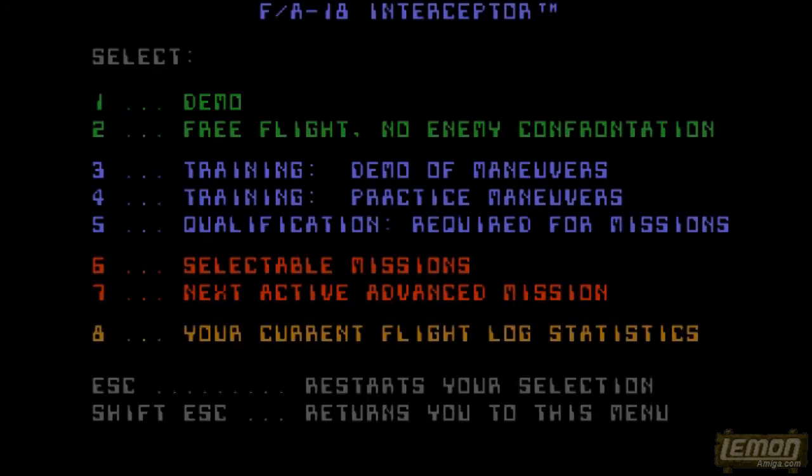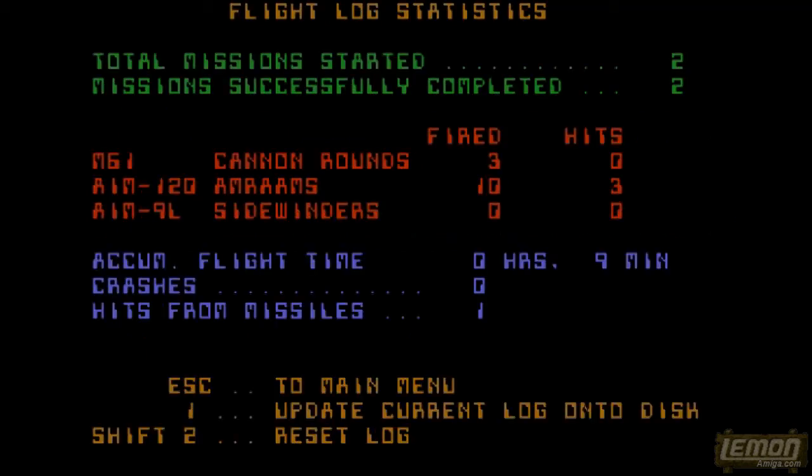When we first begin the game we must enter our name - in this case I'm using the callsign Maverick - and here's the main title menu. From here we can choose to view a demo, have a free flight around the 3D world, train, or select the missions. By pressing number 8 we can view a flight log of our statistics, and these will be saved to disk as we play.